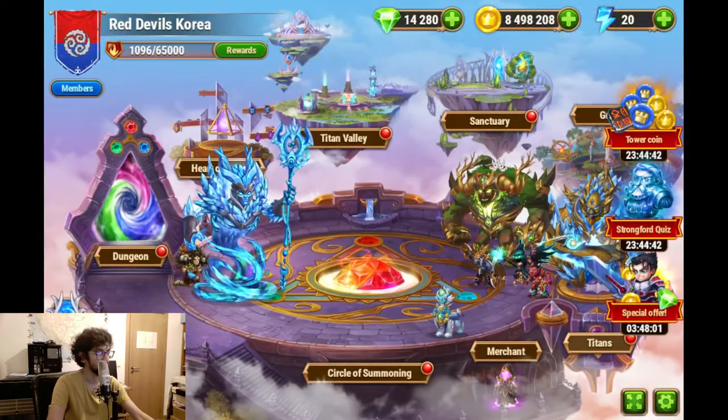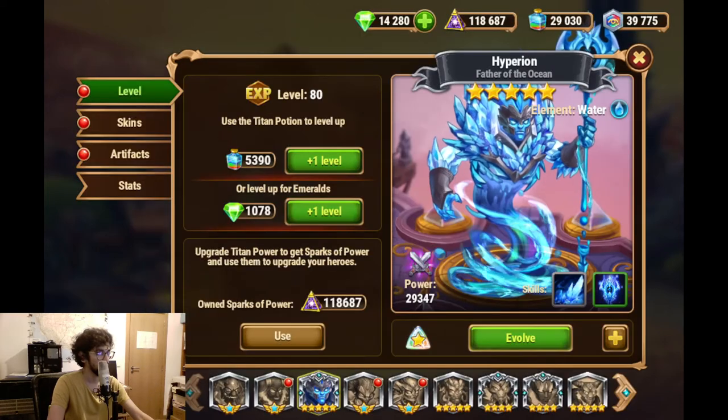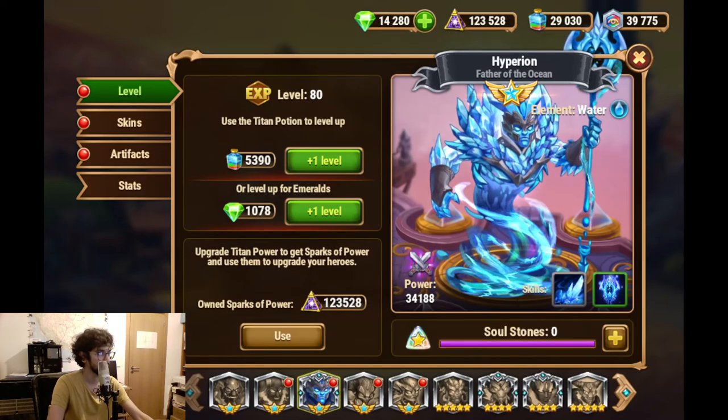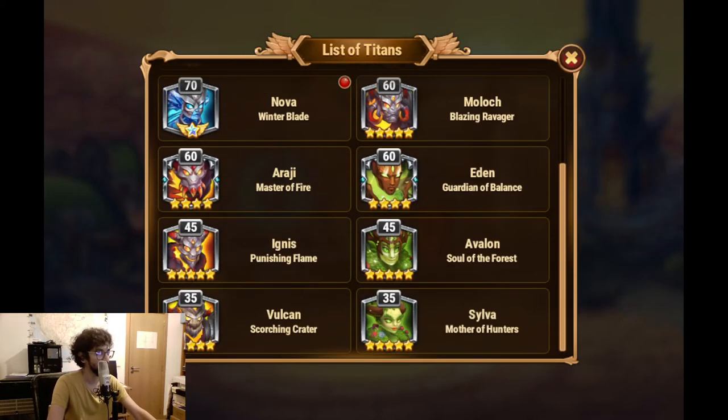We go back to the Titans section and evolve. 2 million and a half - that's the gold cost, and we have that. The 6-star Hyperion! Super cool. That made my day.